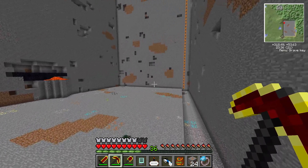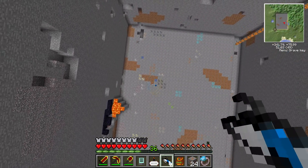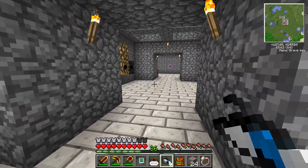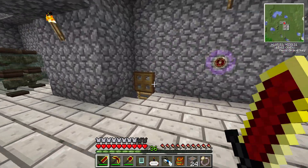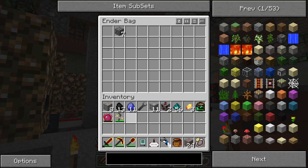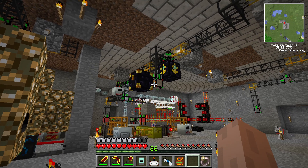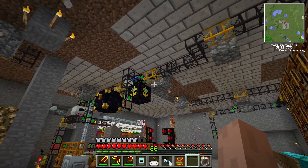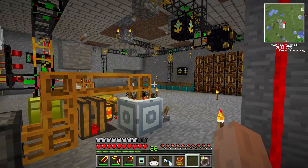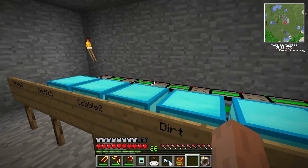Alright, let's head up and portal back to the base. I'll dump them in here so you can watch them plug into the network and watch them get sorted. Ores get pulled in here, and then they get processed. I'm all sorted out — I have 20,000 cobblestones.